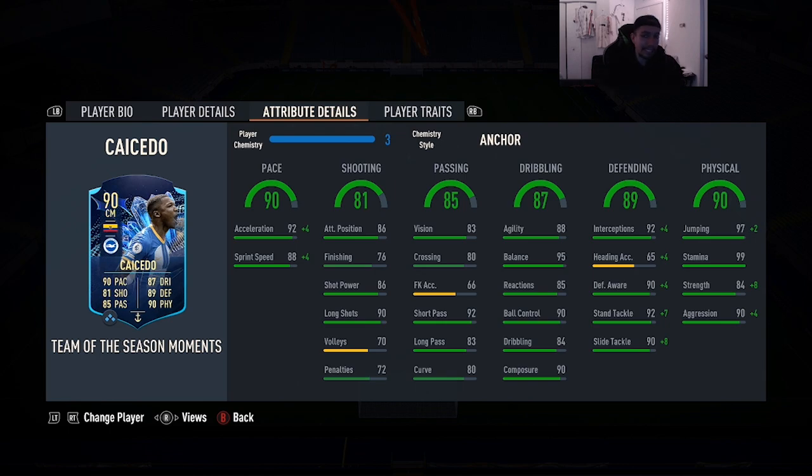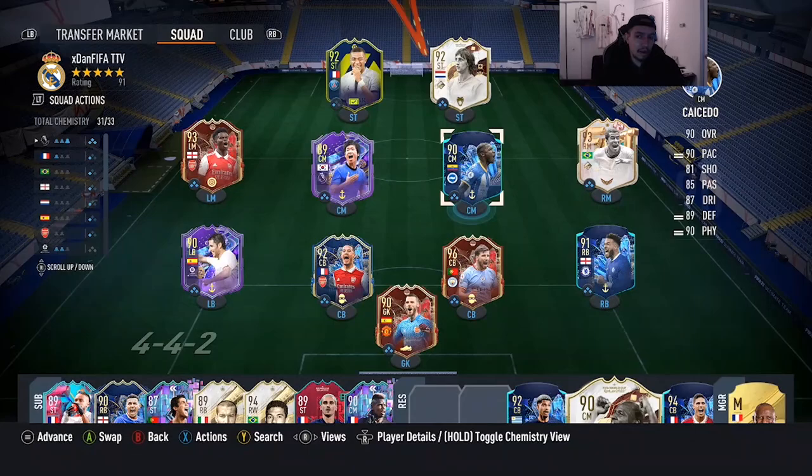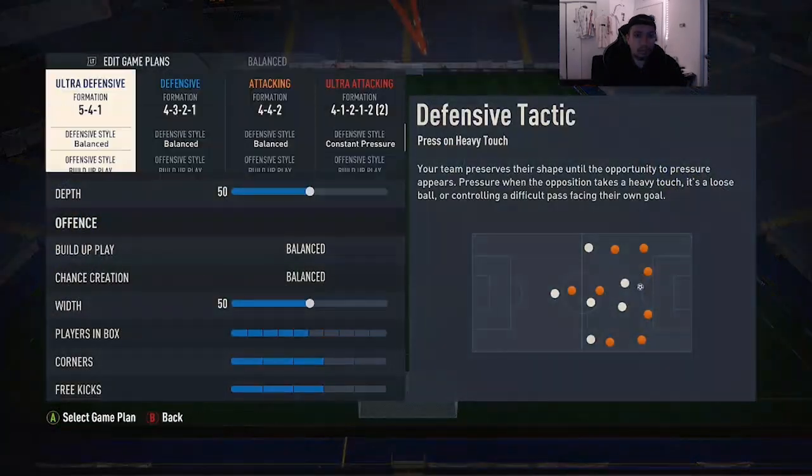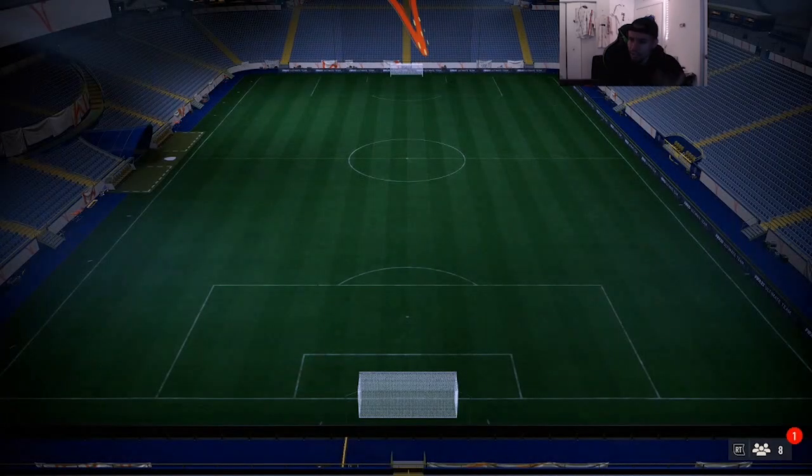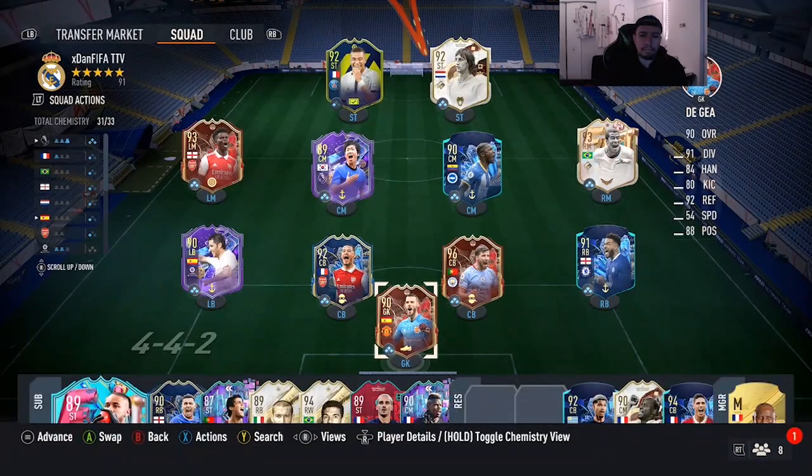Since we are next gen on my account, we're going to give this card the Anchor chemistry style because he cannot get Lengthy. That means we want to bring the acceleration to 96, sprint speed to 92, defending gets maxed out into the high 90s, and physicality goes up to the 90s — 94 aggression with 92 strength, looking absolutely insane. Caicedo is going to be playing on a 4-3-2-1 formation.